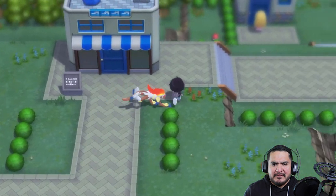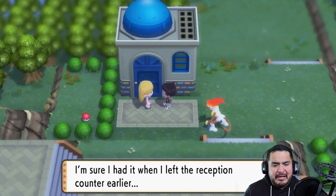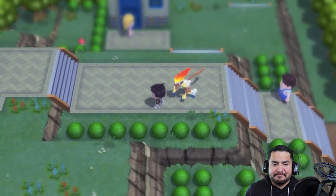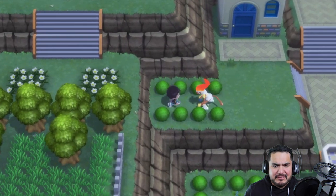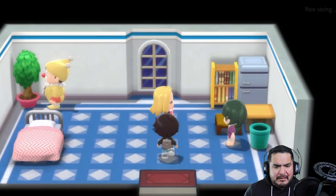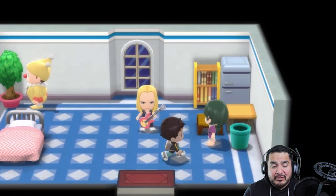There's a lady here who says she dropped her key again and the hotel people won't be happy. We have to go to the reception area. We're now on Route 213, filled with a whole bunch of routes. Inside this building a guy says: 'I'm just a simple soul, I let my guitar do all the talking. All I need is music and Pokemon — I could shine wherever I go.' That's pretty cool.